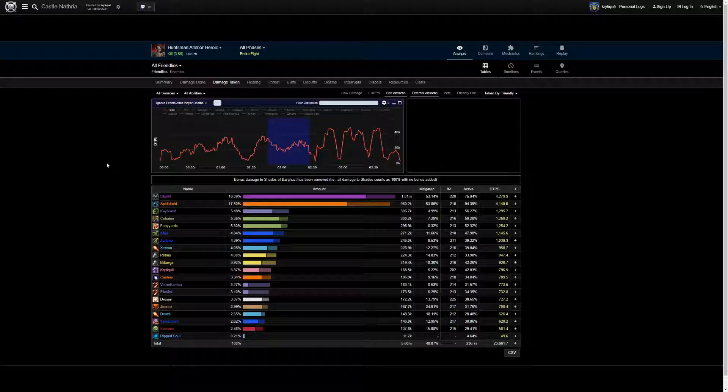Huntsman Altimore is a kind of weird fight. Honestly it's not that good for Disc at all, because the damage especially in P1 and P2 is not raid damage — it's all individual targets, spot healing, which is really not a good use case for Spirit Shell since Spirit Shell shields your whole team. Another bad thing about this fight is that the timers get messed up depending on when you kill the dogs, so it makes it really hard to plan. If your raid has more or less damage, the dogs might skip some abilities, you might get fewer Rip Souls — it really makes planning difficult.